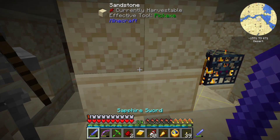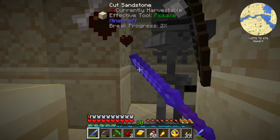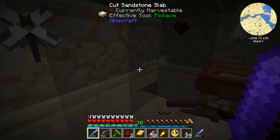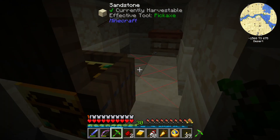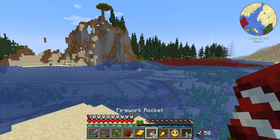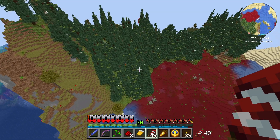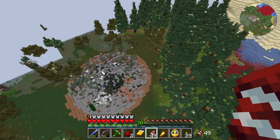This looks an awful lot like an Applied Energistics 2 meteor. There's another one of those pyramids — they're everywhere. Let's find out. Haunted lakes. Oh yeah, this is what we're looking for. Wonderful.